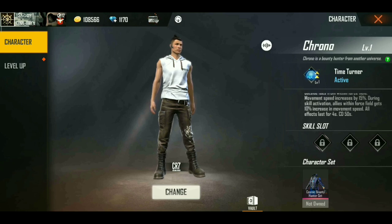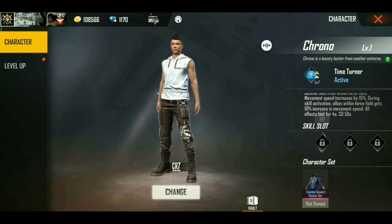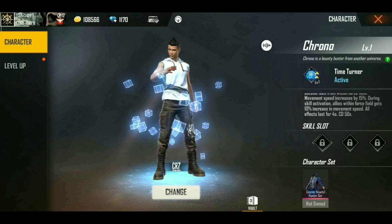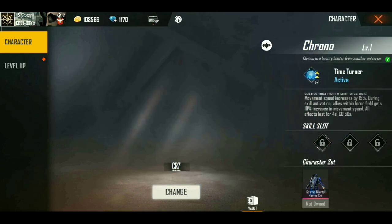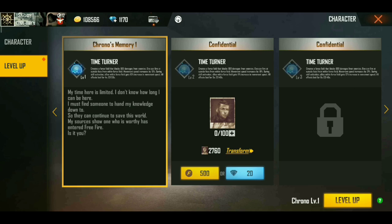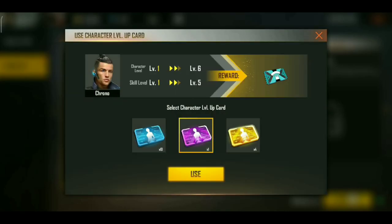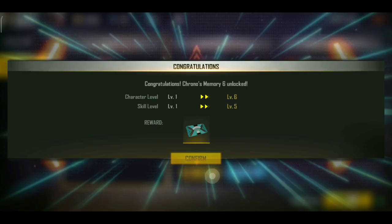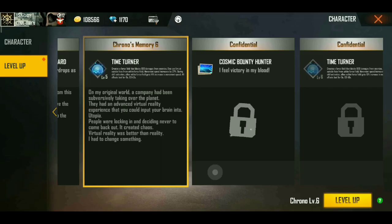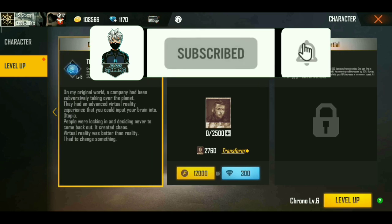Cool down time is 50 seconds. So we can do this level up, level 6 to upgrade. Let's go to the Chrono character update and see the gameplay. You'll know in this video whether you should get this character or not. So guys, subscribe, like, comment, and share the channel.